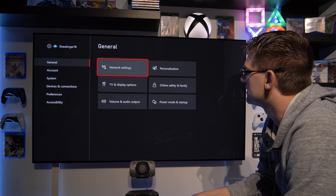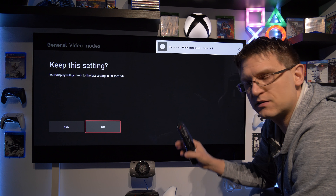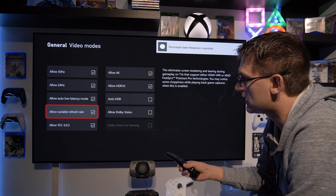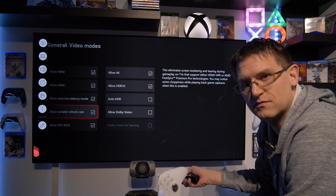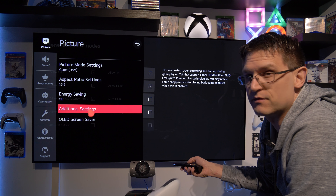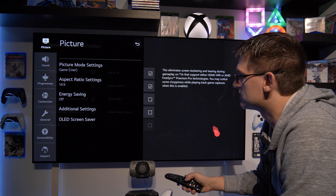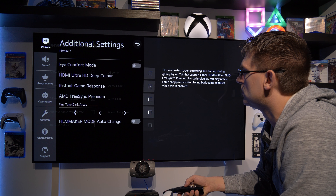Go to settings, display options, video mode, and tick the box 'allow variable refresh rate.' If this is not ticked, the fine-tuned dark area settings in the menu have no impact at all. Make sure you tick this box - it's better anyway. And Dolby Vision still works with this setting as well, so no worries.